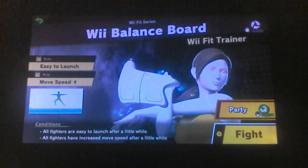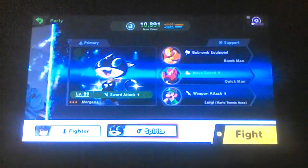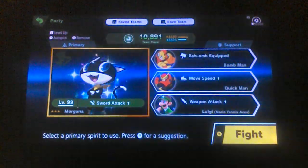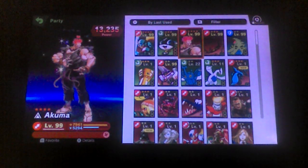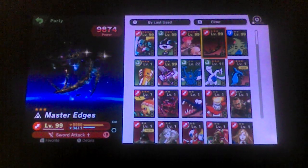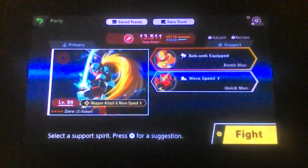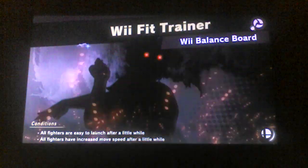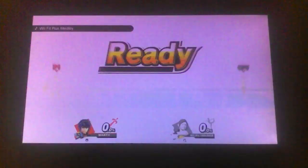Looks like it's time for us to go to the next one — the Wii Balance Board. Now time for me to set out. I got some of my spirits, which includes Akuma. I'm gonna be using Zero on this one — probably my best spirit to use here. Let's go.